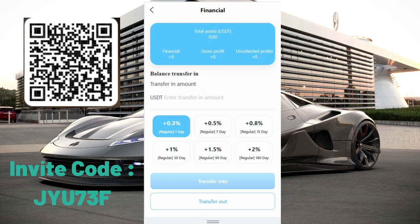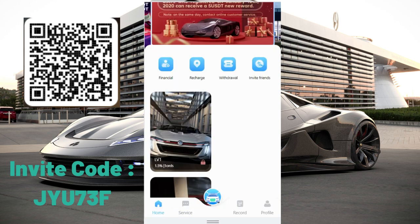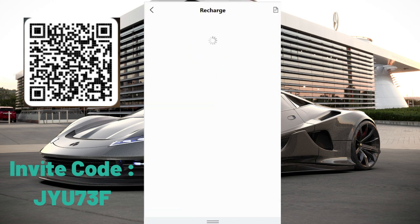In the finance section, when you click here you can see your total assessed gross profit and uncollected profit — all of that will appear in this section. If you want to transfer your balance, like staking, you just need to enter your transfer amount and choose whatever option you want, for example a seven-day regular at 0.5%, then click the transfer button.